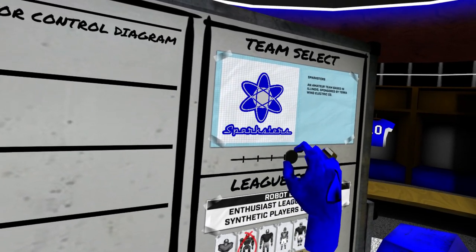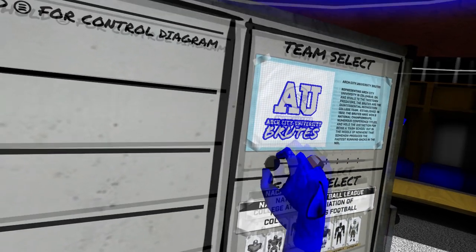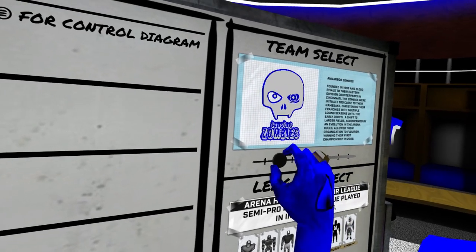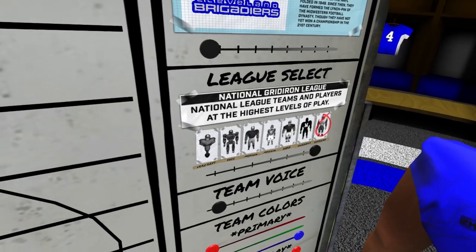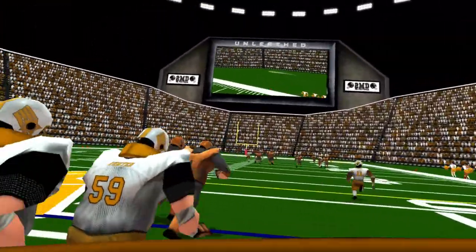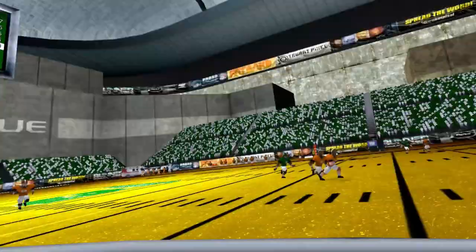This update brings that selection of 8 teams to a whopping 48, and while some are obviously worse than others, there's a lot of really awesome ones to choose from. They're not just teams anymore — a lot of them represent different cities and schools, depending on the difficulty of the league. These teams are all sorted into 6 distinct leagues, the most difficult being the National Gridiron League, which is tough to get wins in even for someone who's been playing for a long time. This update makes each league feel fresh and uniquely interesting, and I'm all for that.